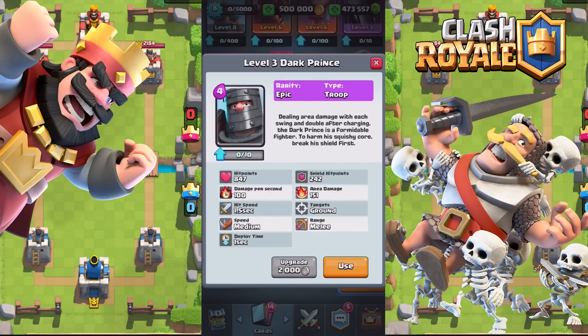The third card is the Dark Prince. Dealing area damage with each swing and doubling after charging, the Dark Prince is a formidable fighter. To harm his squishy core, break his shield first. Hit points 847, damage per second 100, hit speed 1.5 seconds, speed is medium, deploy time 1 second. He has shield hit points, so you have to break the shield before hitting his normal hit points. Area damage 151, target ground, range is melee. Let's check him out.